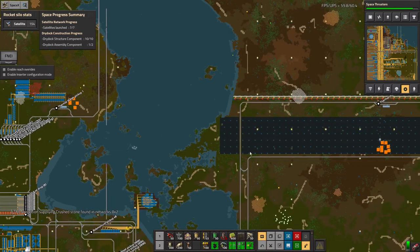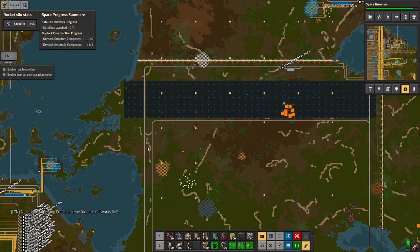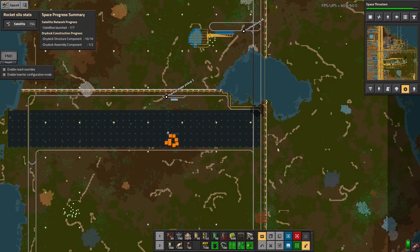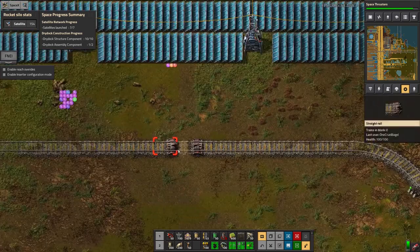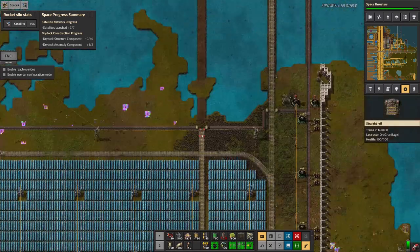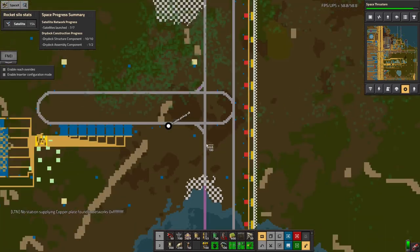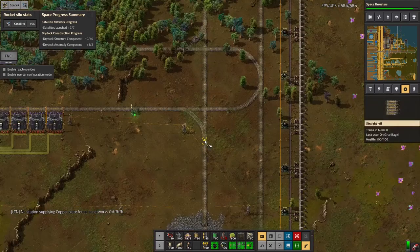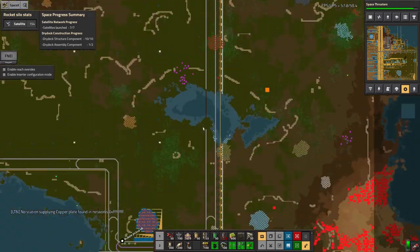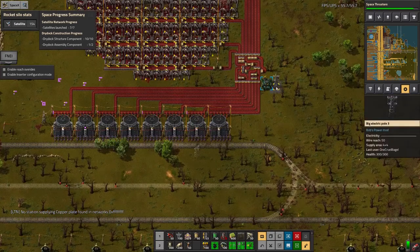Another thing I've done is expanded the rails around here. A lot of this before was just single track going around one way, and I'm now in the process of going around and putting them in two directions. There's a bit missing that hasn't quite been finished yet, and I've punched a gap through these solar arrays with a line needing to go up there to join them together. There's a fair amount of work still needed on this, including putting the signals in, because otherwise trains will get confused and can't get through.